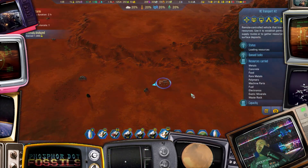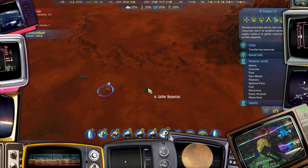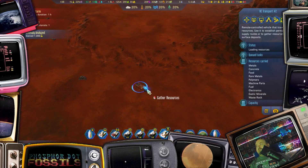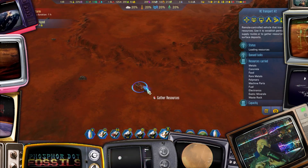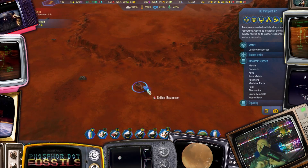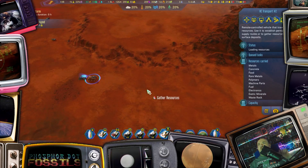So many resources. The problem with automated resource gathering is that it goes and gets one thing, and it's like, 'I've got my one thing, now I'm going back to base with it.' It's like — no! Get all the things, dude.